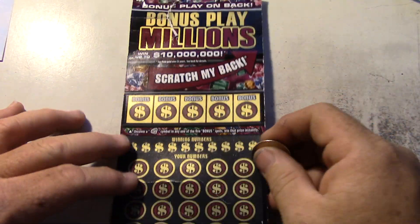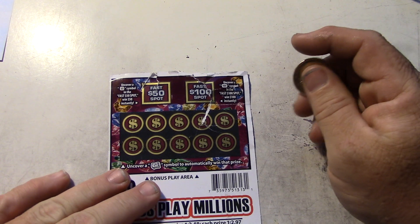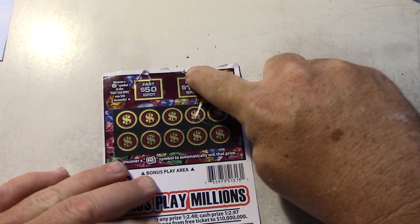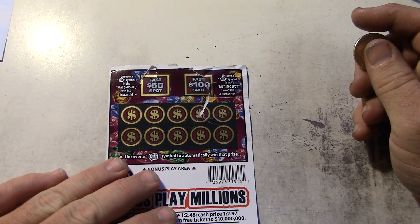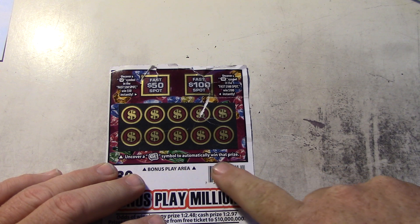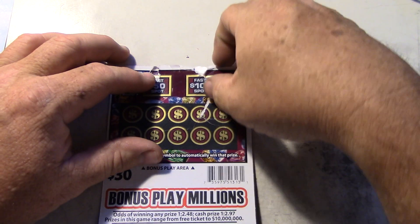And this one has games on the back too. And I'm going to start out with these games on the back. If you uncover $50, it's an instant $50, or an instant $100. And then if you uncover a money symbol, I can win that prize down here. So let's do these.